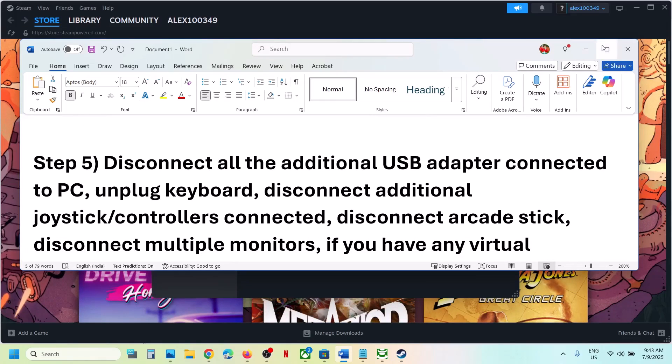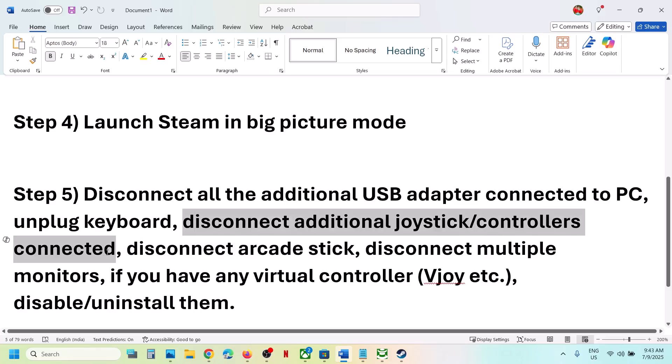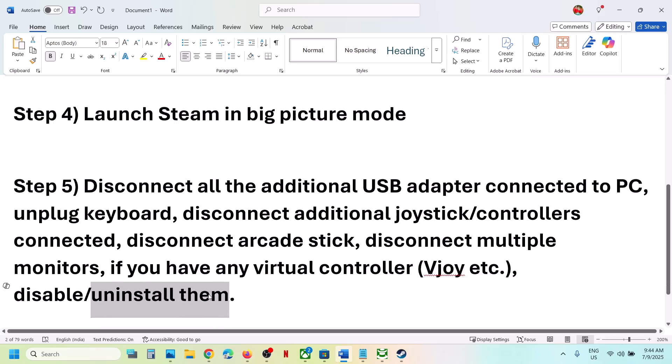If still not working, disconnect all external devices from the computer that you are not using. If you have any USB adapters, extra controllers, dongles, or joysticks connected, disconnect them. If you have multiple monitors, try launching the game on a single monitor. Also, if you have any virtual controller software such as vJoy installed, disable or uninstall it, and then launch the game and check.